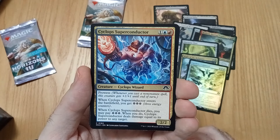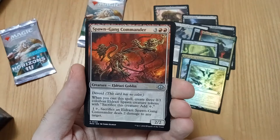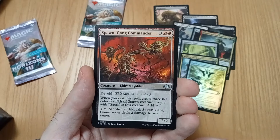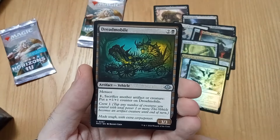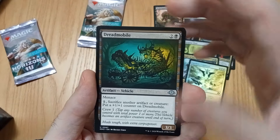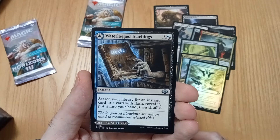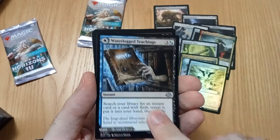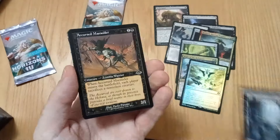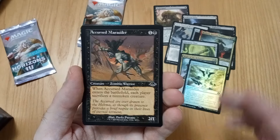Prowess, of course. Nice and easy. I did use this card — pretty cool. Dreadmobile will come to you. Waterlong Teaching — for an instant card, flash reveal, put in your hand. Then I'm guessing — yeah. Another old border. Have I not been paying attention to this? I should have.